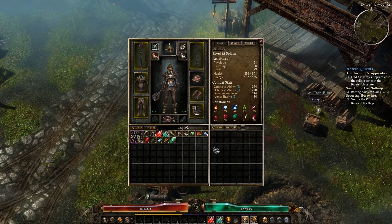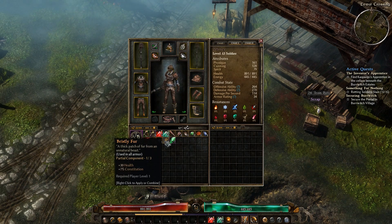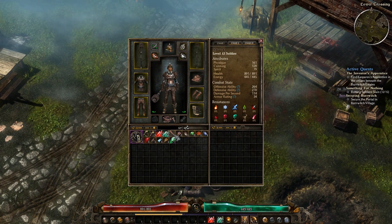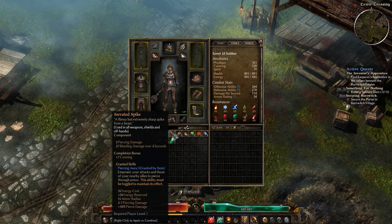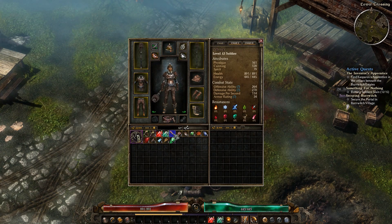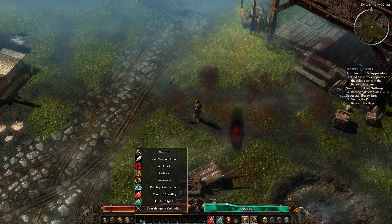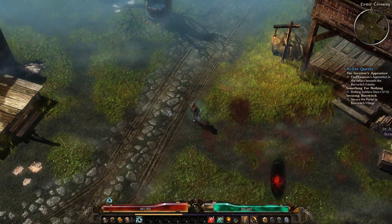When you look at your inventory, you've got this button which completes your components. These components are just like Titan Quest — they have little bonuses that add stats to your gear. Like this one here: you put it on weapons, shields, or off-hands, and it gives you piercing aura. Right-click — there you go — now I've got that on there, and if I right-click on this, I can put that on. So now I'm doing that piercing aura thing off that item.